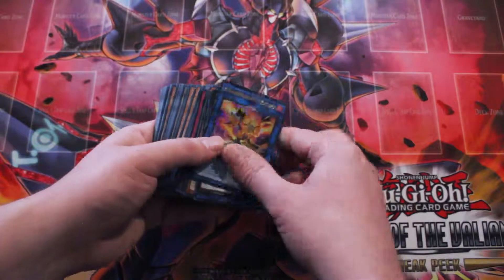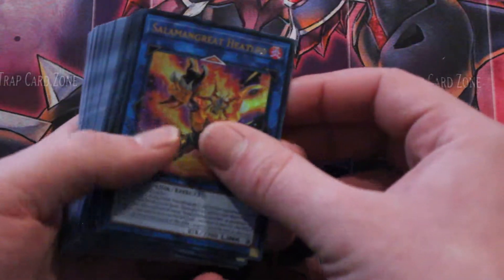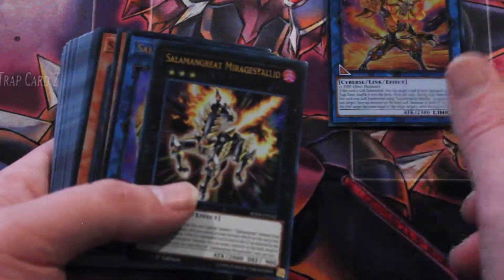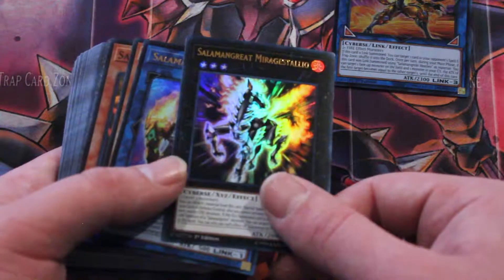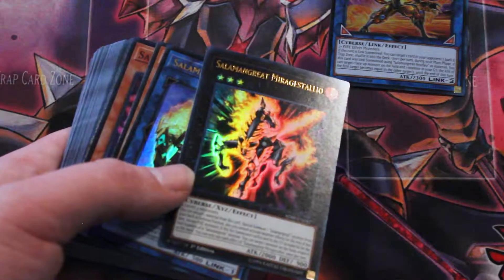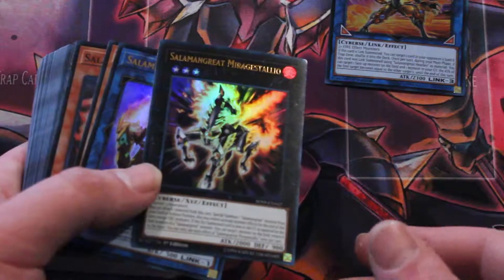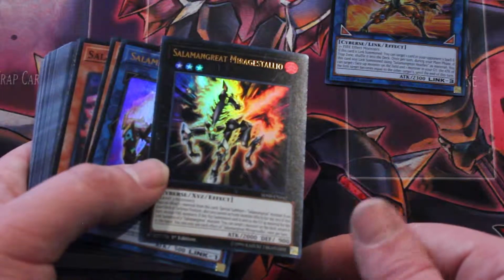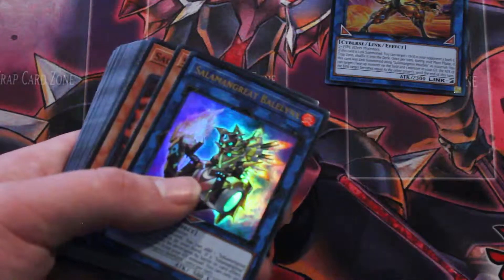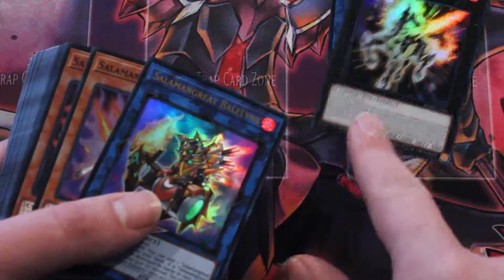Look at all these cards! For our Ultra Rares, we got Salamangreat Heatleo with the alternative artwork, and we also got a Salamangreat — well, I messed up that name. I thought it was Gazelle from the mat, but it's Mirage Stelion.